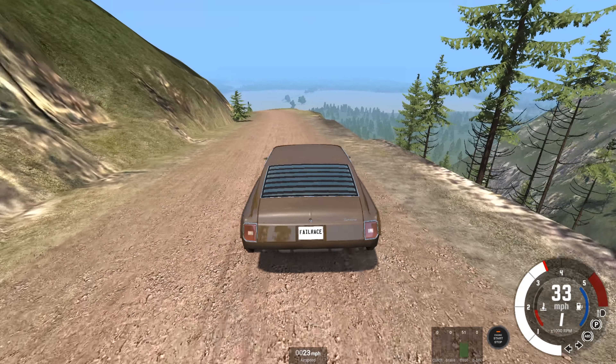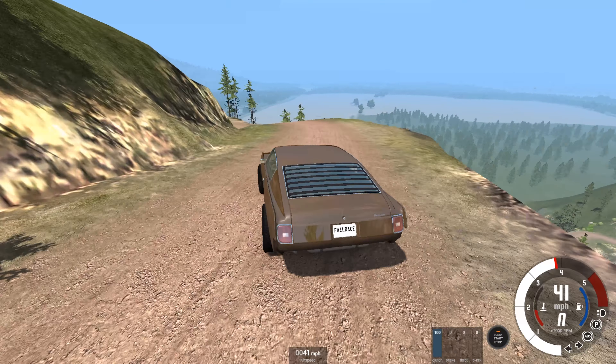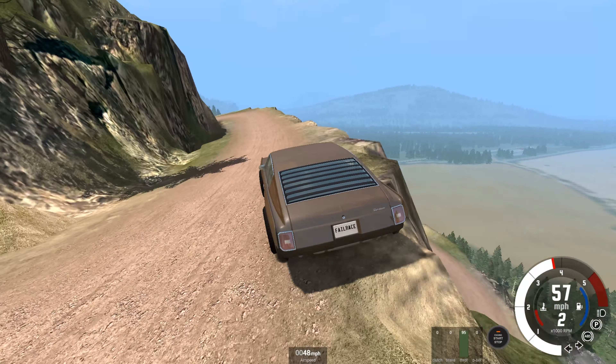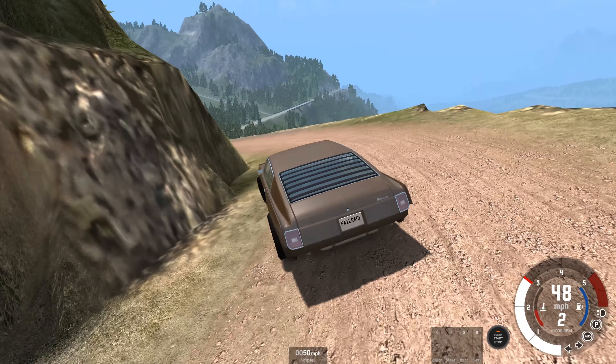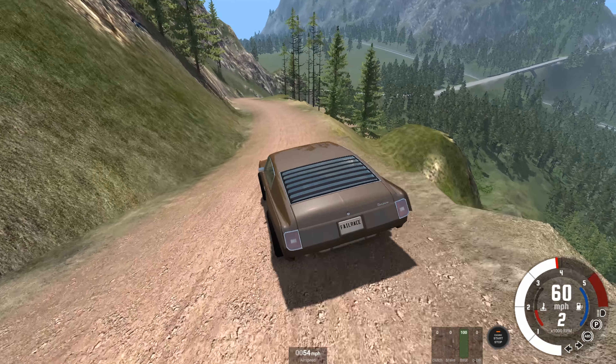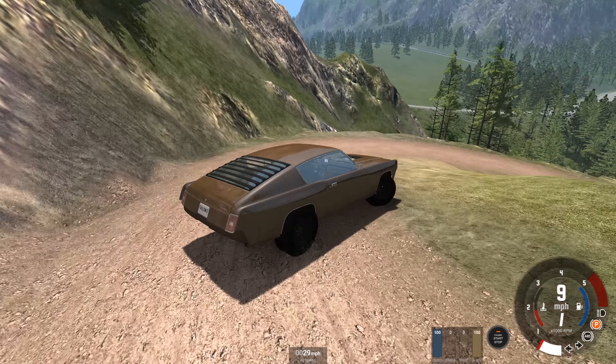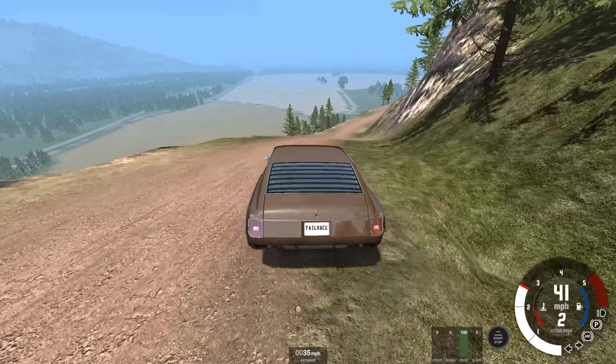It is rear-wheel drive, which is not the most helpful down here. With the exception of the Formula One car, all the top of the leaderboard — as you would expect when racing on dirt at a technical dirt circuit like this — all-wheel drive has been the way to go. Hopefully this can still go fairly quickly if we have any rear-end grip at all to speak of.